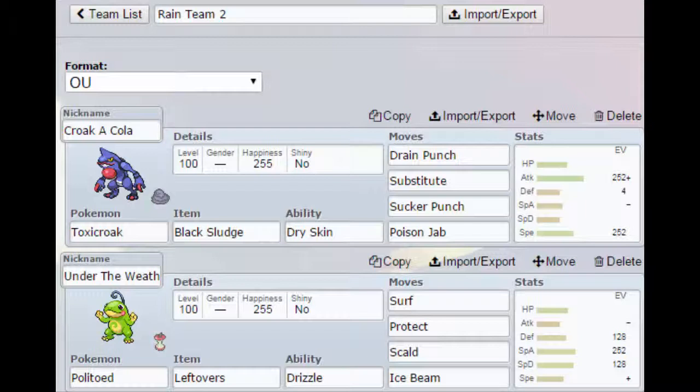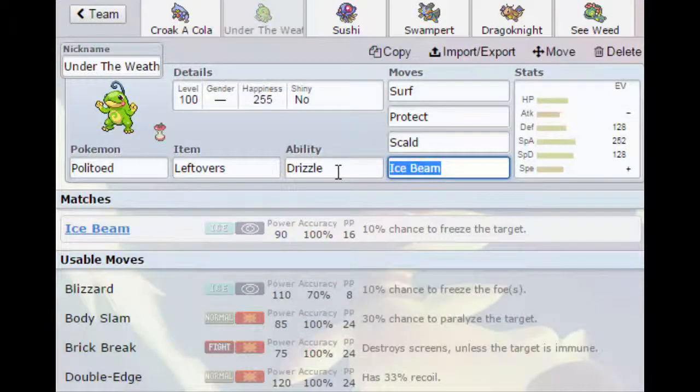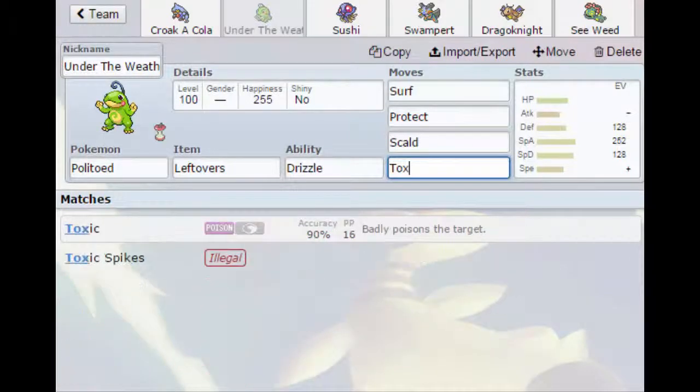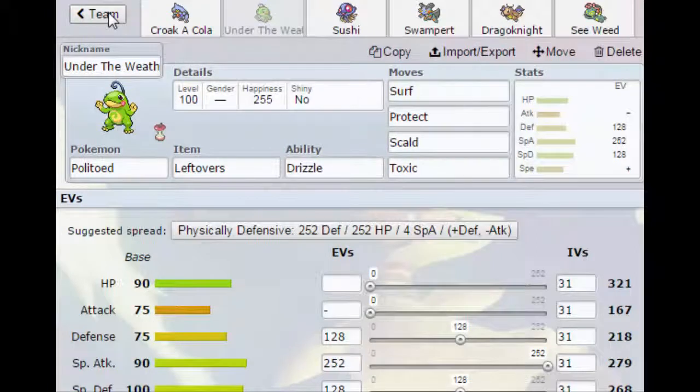First we have Under the Weather, the Politoed, with Surf, Protect, Scald, and Ice Beam. It's a regular Leftovers Politoed. Actually, I'm gonna change this quick to Toxic. Yeah, we have the EV set that we want.